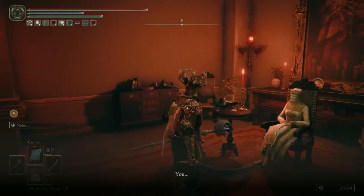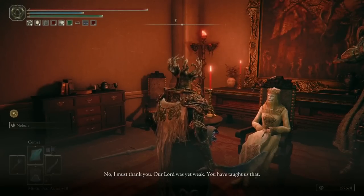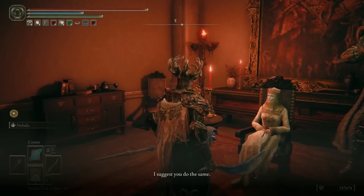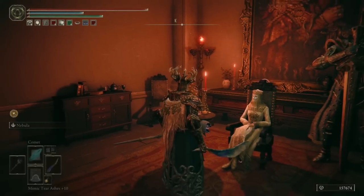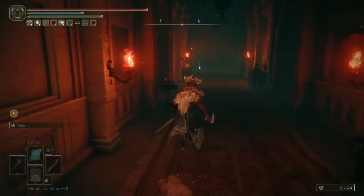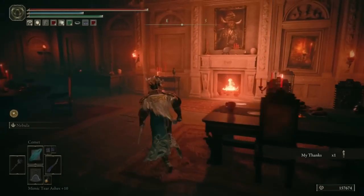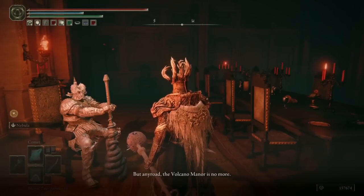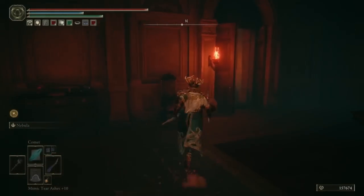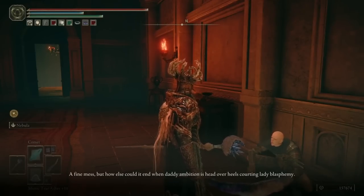Now let's teleport back to the main Volcano Manor site of grace and tell everyone that you've just murdered their lord. They're all pretty chill with it — because don't forget, the Recusants' whole philosophy is culling the weak and killing their own kind. This is just their way. They're totally accepting: hey, you were stronger than him, you killed him, we'd have done the same. You can also grab the My Thanks emote just here, before speaking to Bernahl, who will tell you more of the same — that he harbors you no ill will. It was exactly within your right as a Recusant to do this. And Patches is the most understanding of all, as the most conniving, cunning, backstabbing character in this whole game.